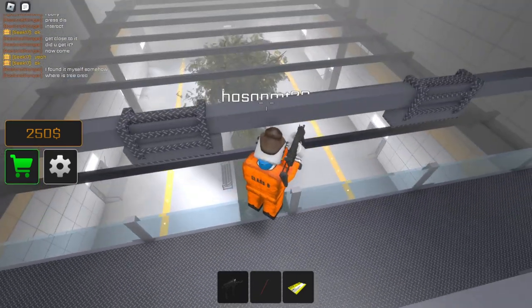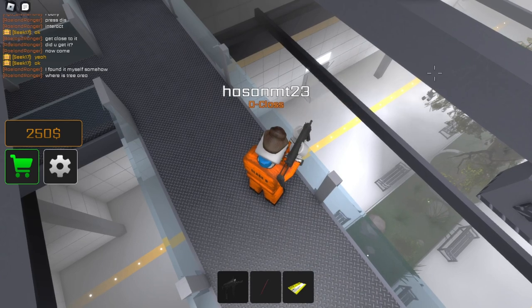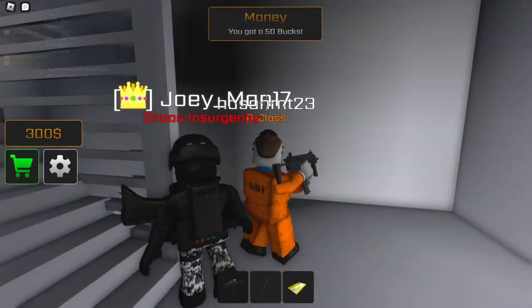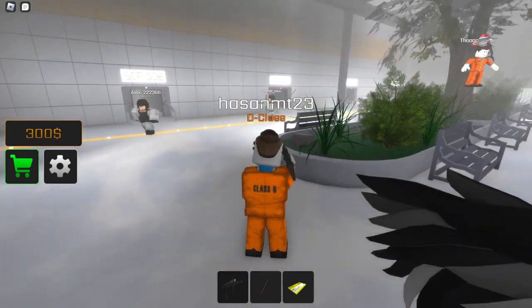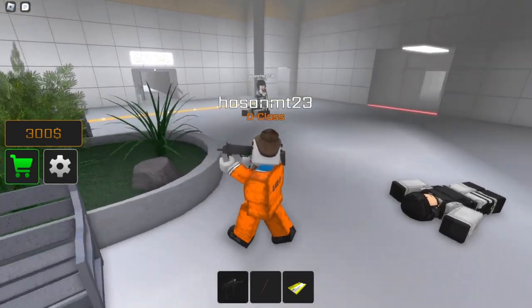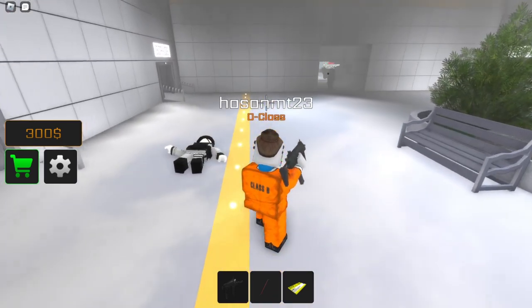Where am I now? Let's try to get these security guards. I think I need to be much closer. Let's go down the stairs. I got 50 more bucks so I can buy a different weapon now. There's a security guard — and there's another one. Taking them down one after another.